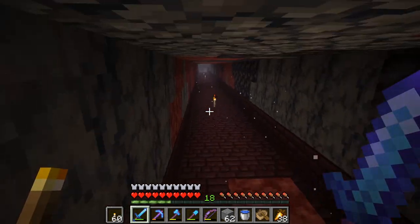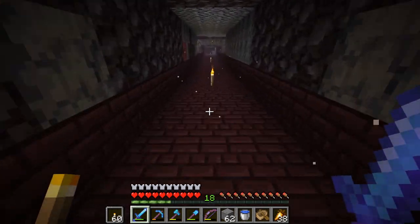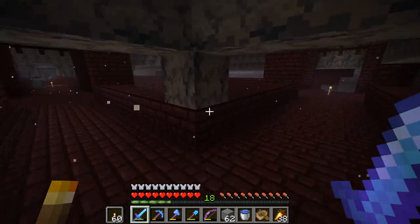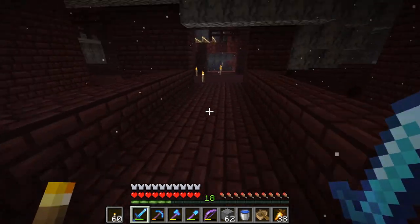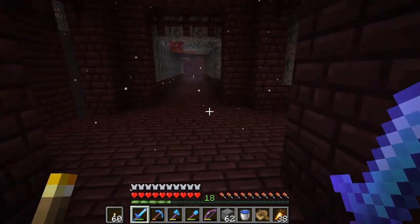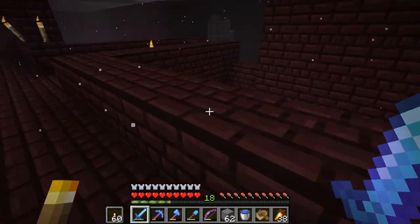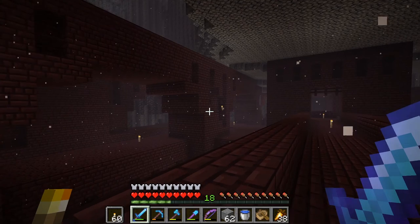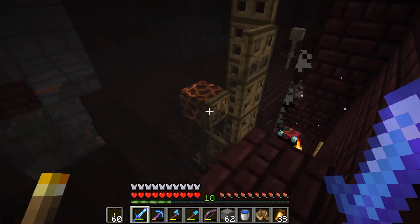I've done a little bit of research on it. The way I remember wither skeleton farms going is you'd half slab everything and force them to spawn in a certain area. People now have different designs, but I think I'm going to go the old way — half slab off the nether fortress, half slab the other stuff in the nether fortress area, maybe lava it, make it unspawnable, and then build out an area with nether fortress brick for wither skeletons to spawn.